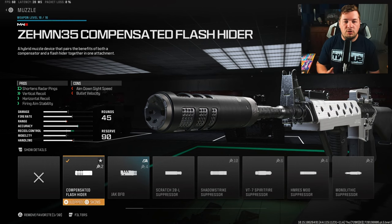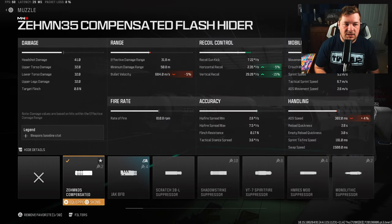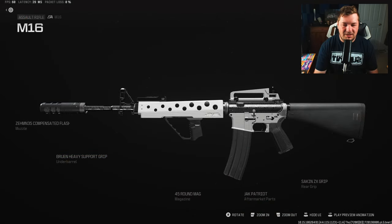The final attachment is the ZEM Compensated Flash Hider to round out the build with more recoil control and fire aiming stability — 5% horizontal, 15% vertical, and more fire aiming stability. This weapon more or less does not shake, as you saw in the firing range. Before the addition of some of the other kits in the game, this may have fallen higher on the list, but everything on here is a very good option and competes well in Modern Warfare 3.